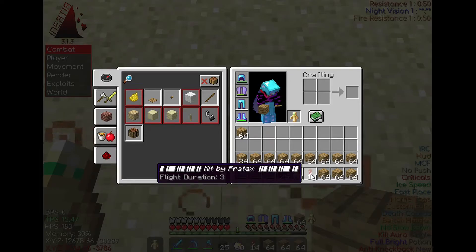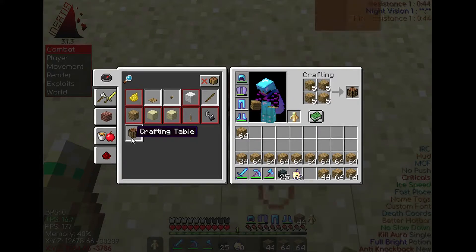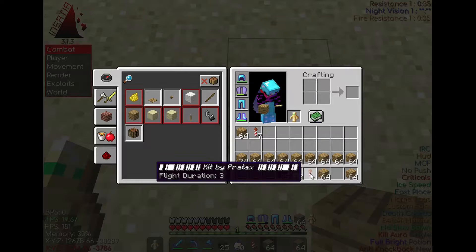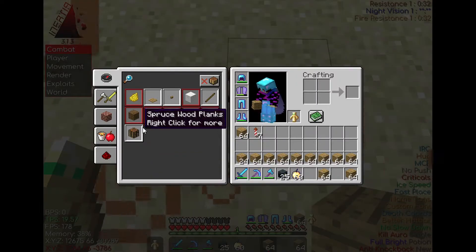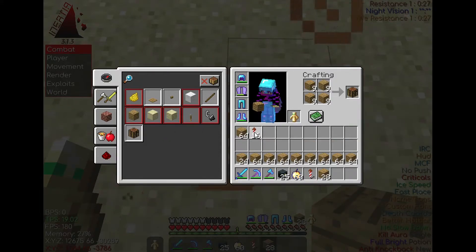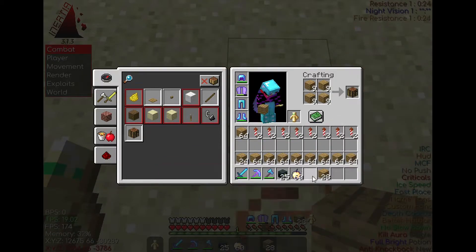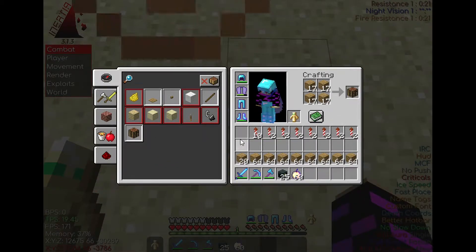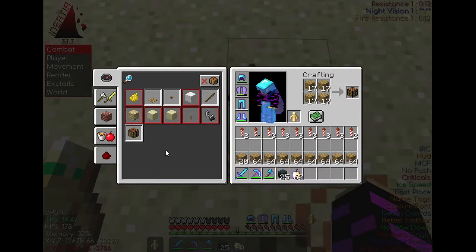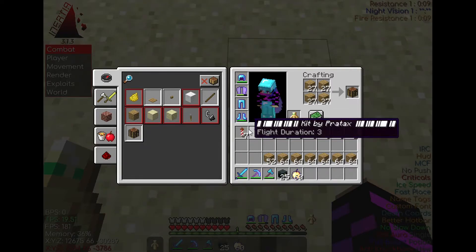Pretty sure you can only do one, but we will test it. See, now I only have eight because I did that. So what you're going to do is take one, drop it, and spam crafting tables — and boom, now I have seventeen. Take one, scatter these around, drop it, spam crafting tables. Take one, drop it, spam crafting tables — you guys understand now?